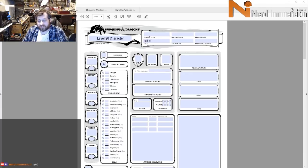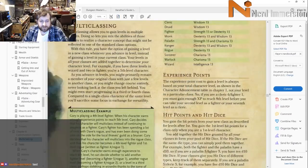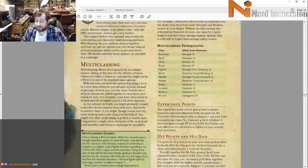For those of you who don't know how multi-classing works, you need at least 13 in the given stat to multi-class. You need to have it both in the class you're multi-classing into and the class you're currently in. So to build a character at level 20 with at least one level in every class, this character needs to have 13 in every single stat except Constitution.